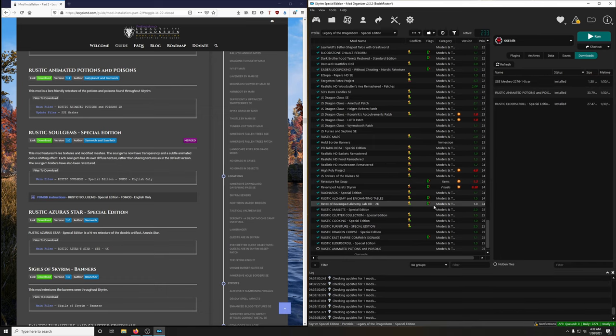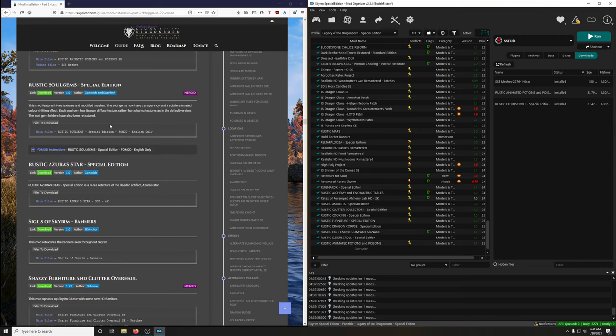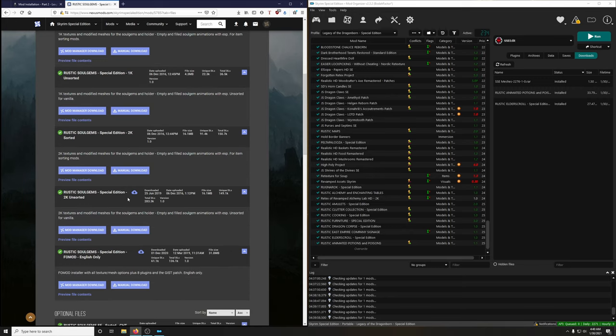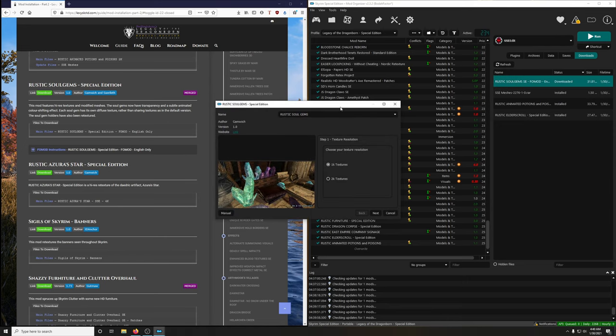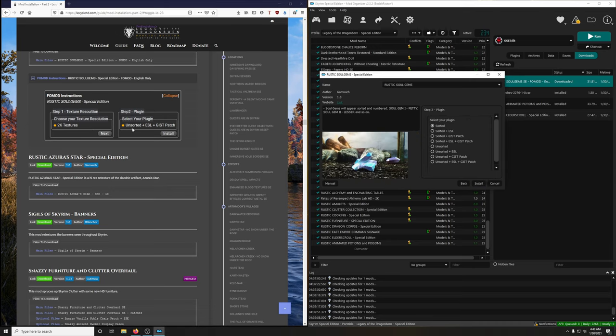Next up: Rustic Soul Gem Special Edition. This mod features high-res textures and modified meshes — soul gems now have transparency and a subtle animated color-shifting effect. Sounds good. We want the full mod, English only — that's the last main file here. Install it, expand the full mod, select 2K textures, and we want the unsorted plus ESL, unsorted plus ESL plus GIST patch — the very last one. Install.